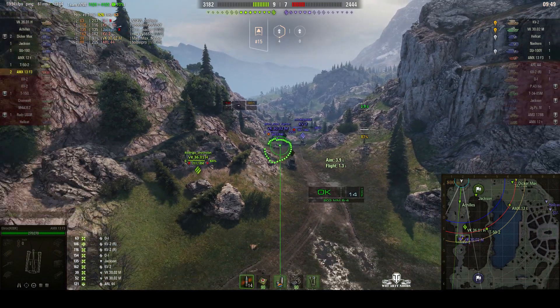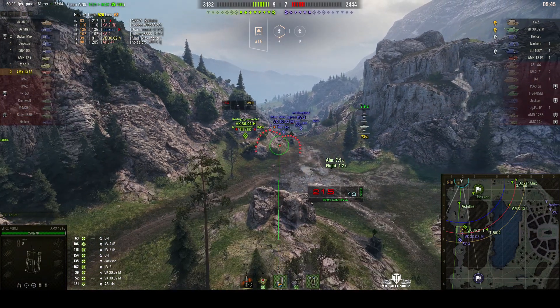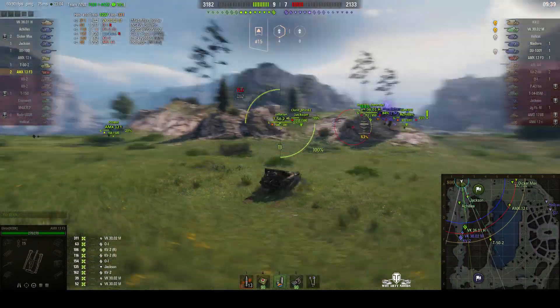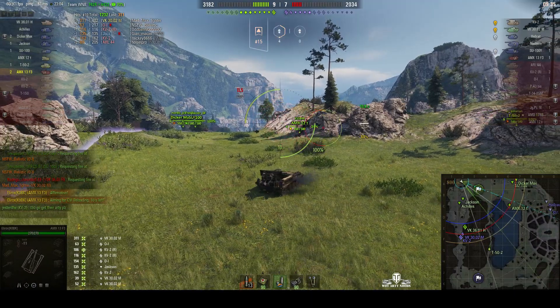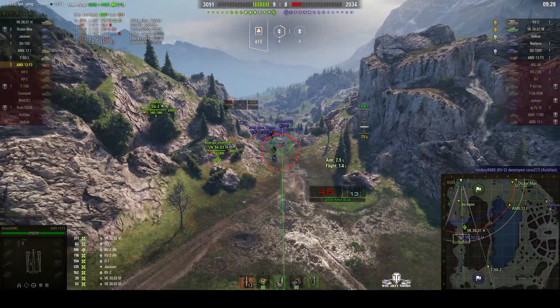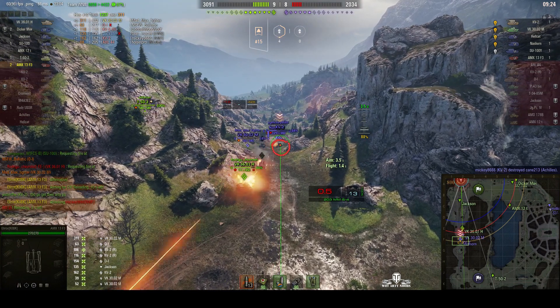Going for the KV2 in the valley or the VK? Going for the VK — it's got lower armor and it's moving forwards. Round's out, direct hit for 311 hit points, that's going to make him pull back. Our Jackson and Achilles are moving into position to take him out — they've got good firepower, but we just lost the Achilles to a KV2 shot.